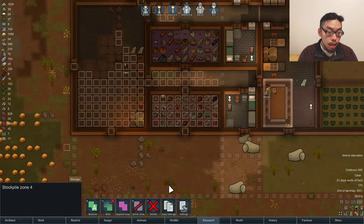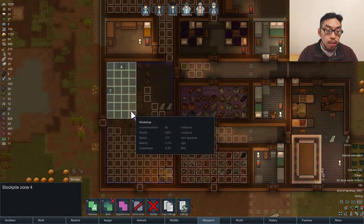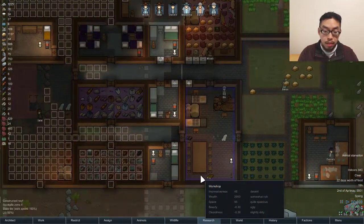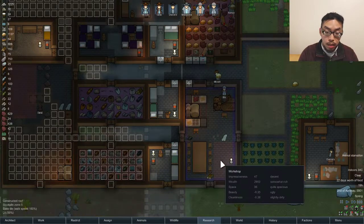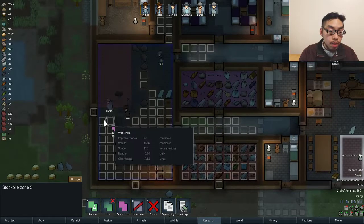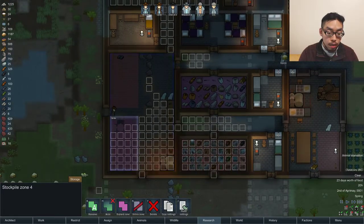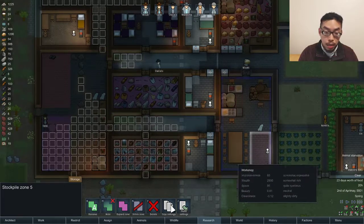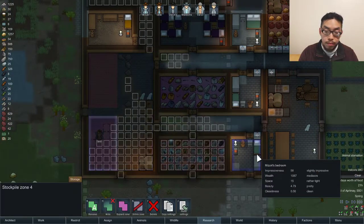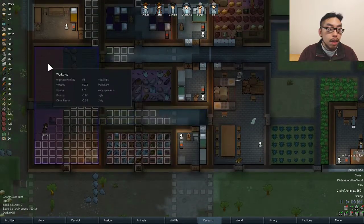Go ahead and copy these settings and make one over there. Paste. And we can go ahead and delete that. Copy these settings — I don't think we're going to need a second one, but whatever. Paste. Settings. And we can delete that. Okay, so everything will go in here, and then there, and then there.